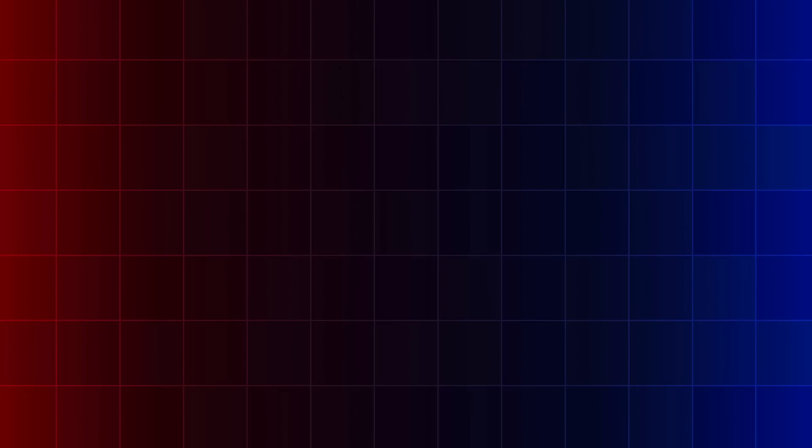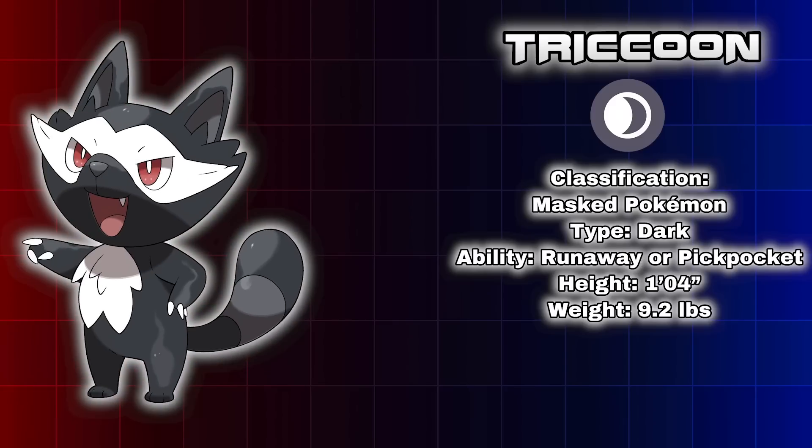Last but certainly not least, we have the masked Pokemon, the dark type Trickoon. This little rascal is inspired by raccoons and the masquerade masks worn at masquerade balls which were once big throughout Europe. These mischievous Pokemon like to trick and taunt others in an attempt to rob them of their valuables. The citizens of the Firin region view them as pests, often trying to scare them off their property on sight. The dark typing fits the mysterious nature of its masquerade-inspired concept, and also suits raccoons as they are seen as a nuisance or pest — as mentioned in its own Dex entry. Raccoons are also known for their thick fur, which insulates them in colder weather, making them a perfect fit for the colder climate of the Firin region.